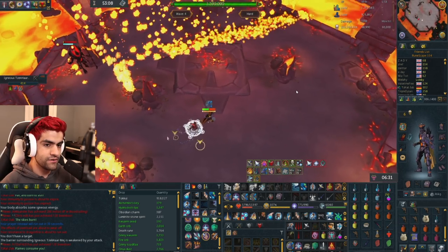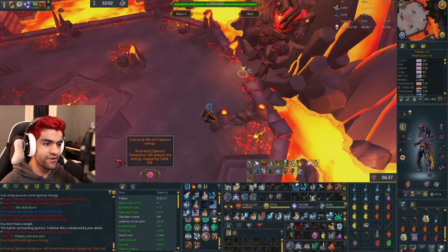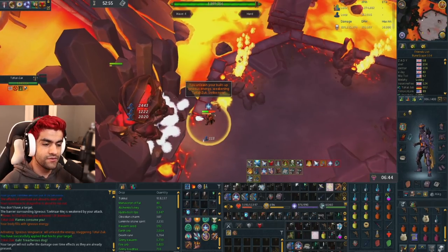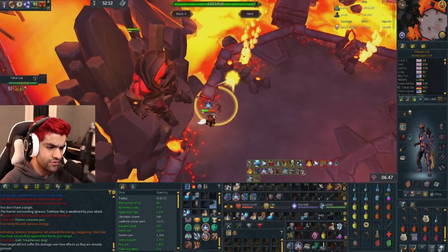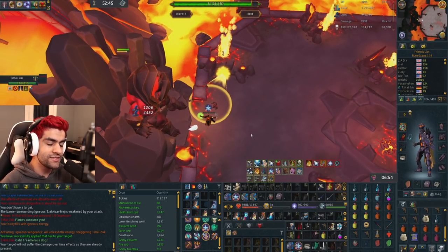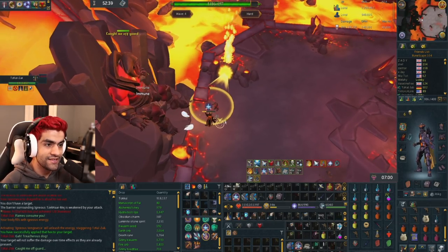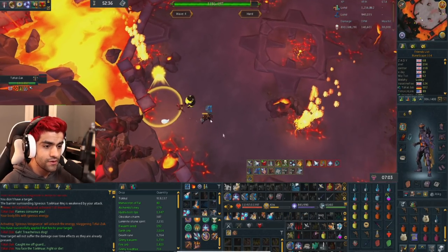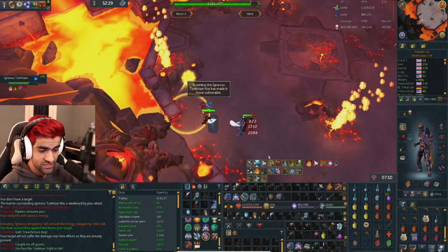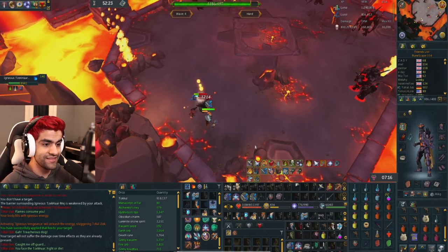Once you're done, quickly get over to Zuk. As soon as the mob dies to poison you have about three seconds before everything respawns. Hit the special action button, insta-kill them all, and start dealing damage to Zuk. In hard mode you need to do 100,000 damage. With lower tier gear this is quite difficult — I think if I'd been on maniacal it would have been possible, but I'd recommend not worrying too much about it on a first run. We were about 16,000 damage short, so we're going to have to repeat this wave, which is completely fine.